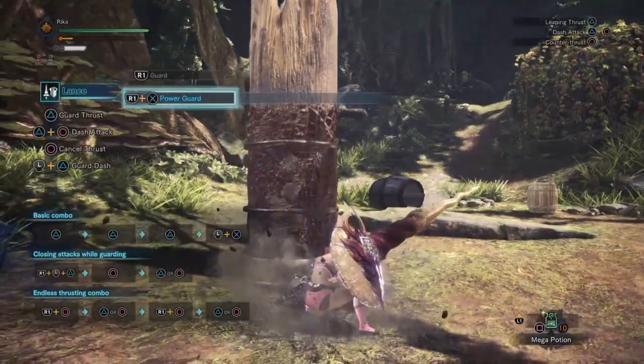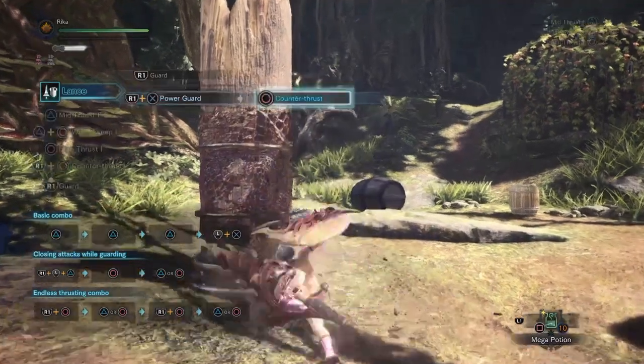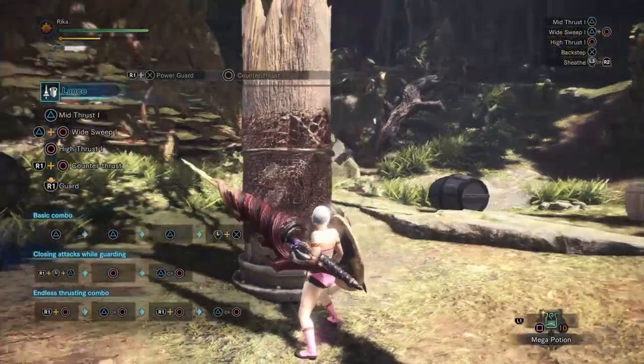However, it does drain your stamina super fast until you use the counter-thrust attack via circle. So it's very effective for a counter playstyle, although you'll mainly just be poking with Lance for your main damage output.